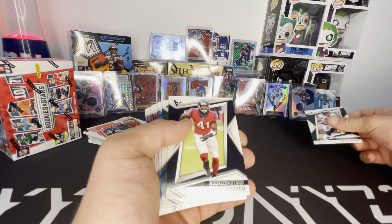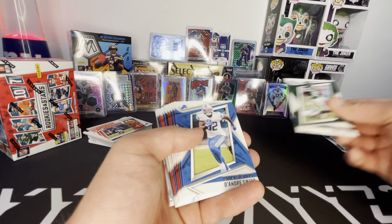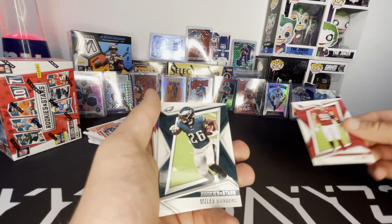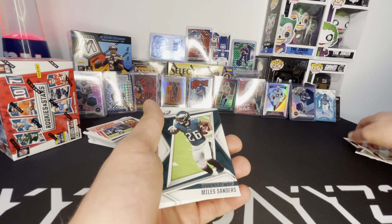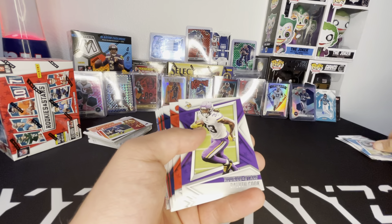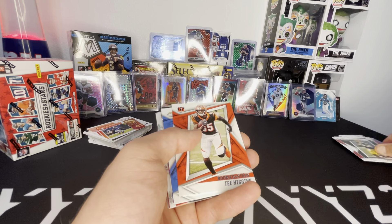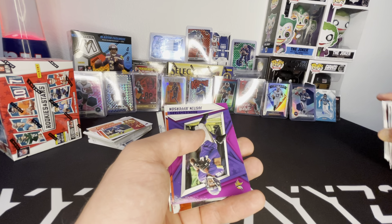Jalen Hurts, Zach Cunningham, Corey Davis, DeAndre Swift, Mark Andrews, Darren Waller, Miles Sanders, CMC, Dalvin Cook, Nick Chubb, Zeke, George Kittle, A-Rod, T. Higgins, Keenan Allen — getting into our purples.